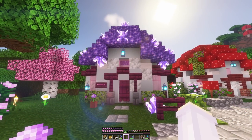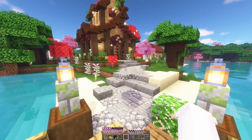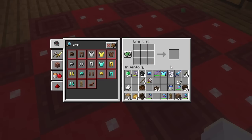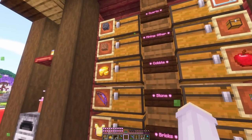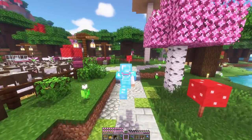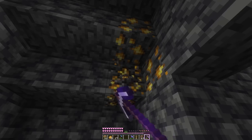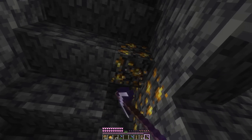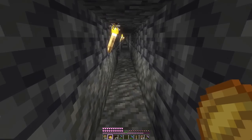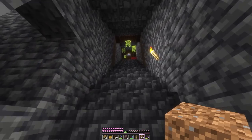Next we'll work on this house - maybe this villager goes spelunking and they're into collecting gems and ores. We'll make them an armour stand out of smooth stone. If they're into caving they're gonna need armour. I'd like to have some ores around, so we just need to go down to our mines. There's some gold - and in the end we also found some redstone. It'd be cool if we had emerald too.